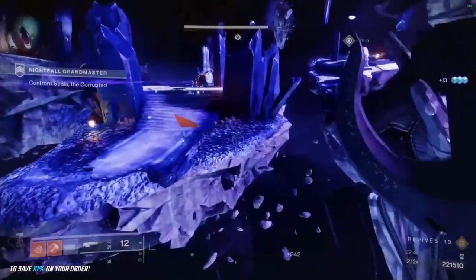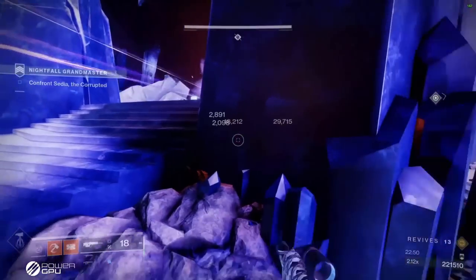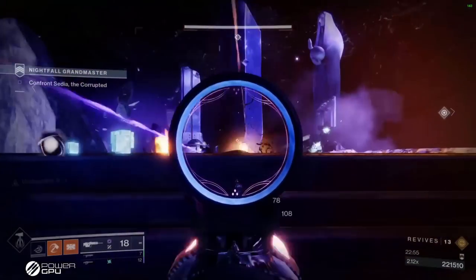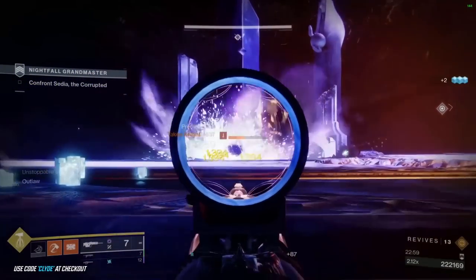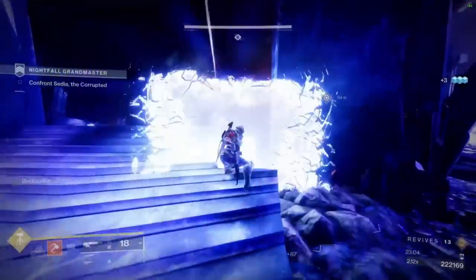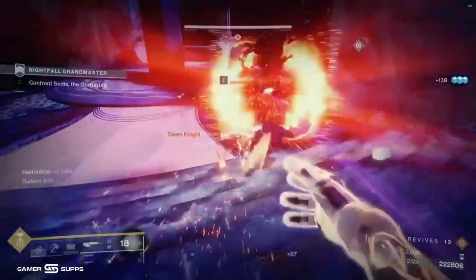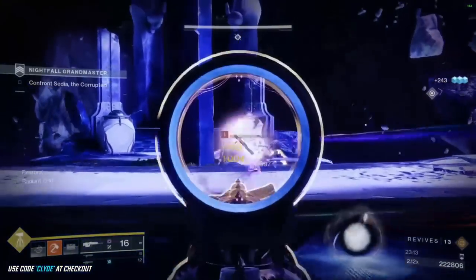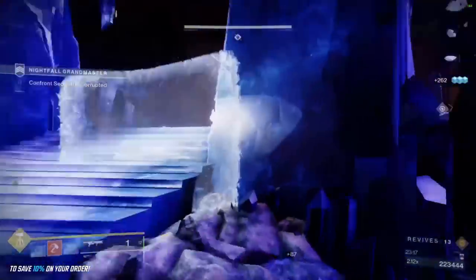We're penalized here for not having Solar, so I have to break the solar shields with my hammer or nades. You could have someone switch off a void scout and run something Solar if you want. We didn't expect this to happen — I think Bungie stealth-nerfed this boss. They may have made her teleport out of nowhere now, because some runs she didn't teleport and we almost one-shot her, and some runs she just teleports to the left side.